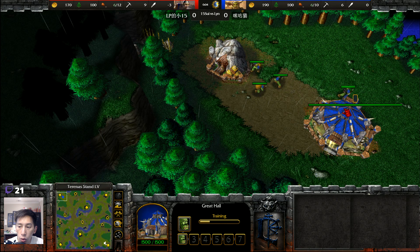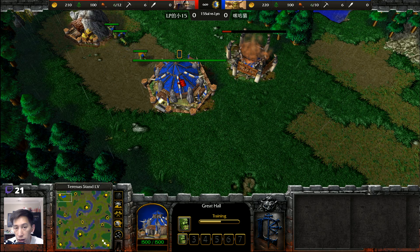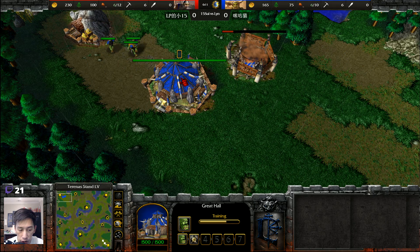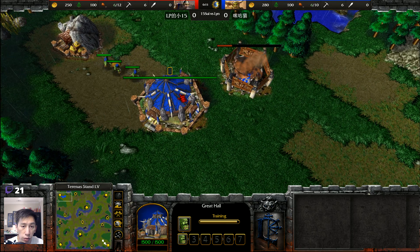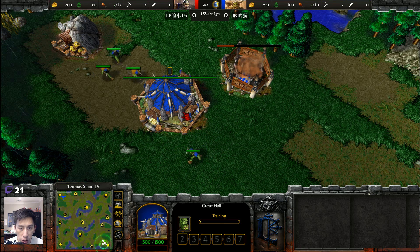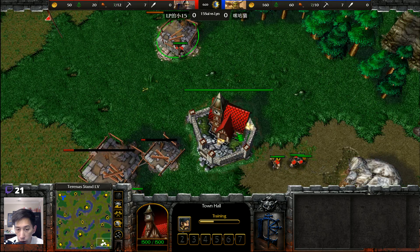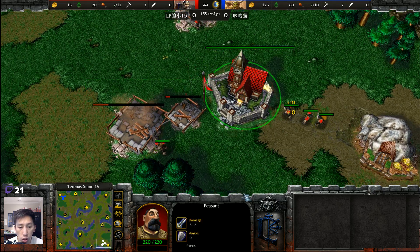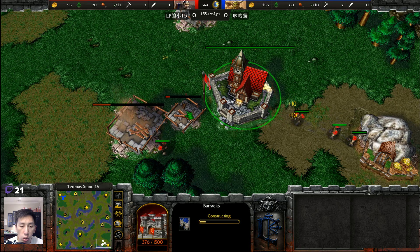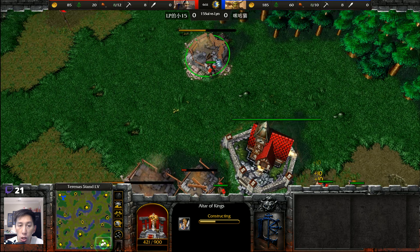Hello everyone, welcome to a match between 15 Sway and Lin, taking place on Terrannus Stand. On the top left-hand side of the map we have Lin spawning as the blue Orc, and on the bottom right we have 15 Sway spawning as the red Human. Important to note: Lin did choose random in this matchup.